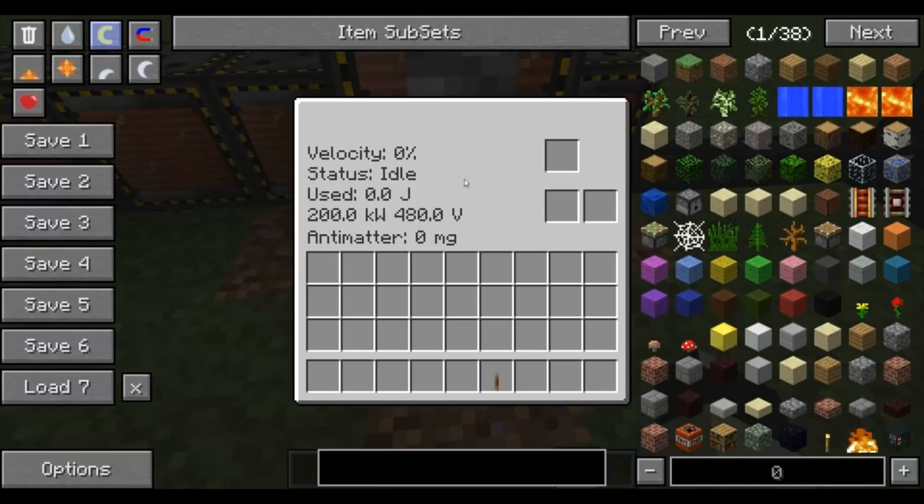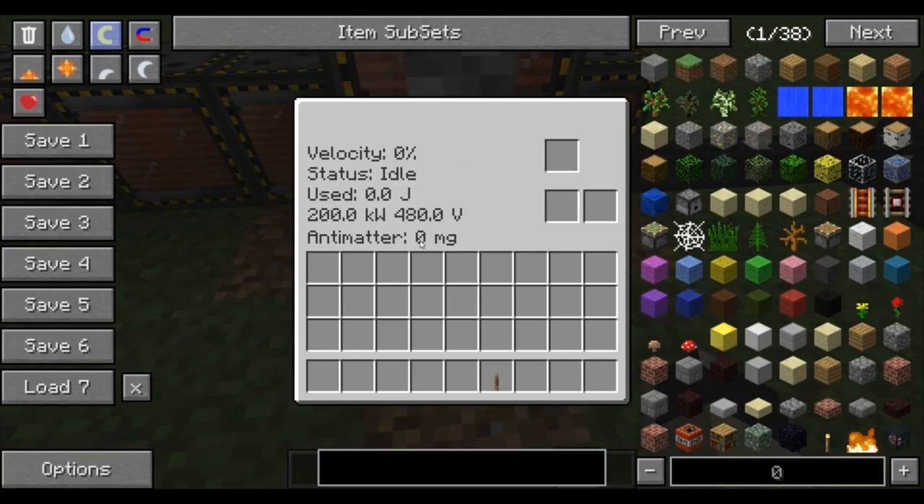One of you guys said the GUI has changed — when it gets to 100% it doesn't give out one of the things. I spent ages trying to work this out, and it wasn't until someone on a friend's server asked if it uses one of these. And I went, oh my god, it does. So because of that, you can now incorporate it into redpower so you can actually make it automatic, though it is still a little buggy.